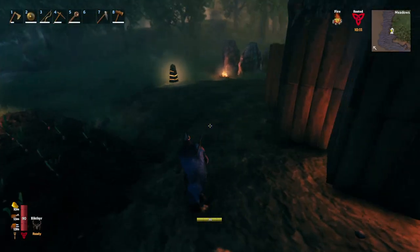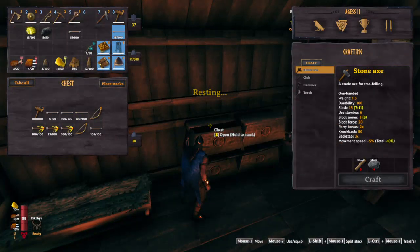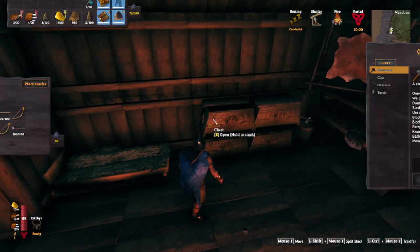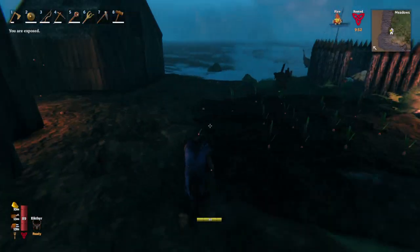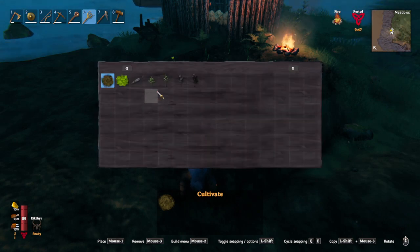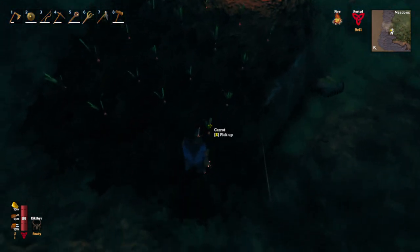Hi everybody, this is Age and welcome to episode 26. In the previous episode we were gathering lots and lots of wood and some stone. You'll notice I've actually got some seeds on me, so we're gonna go replant what I've been taking, and then we're gonna go here — I'm gonna harvest our carrots.